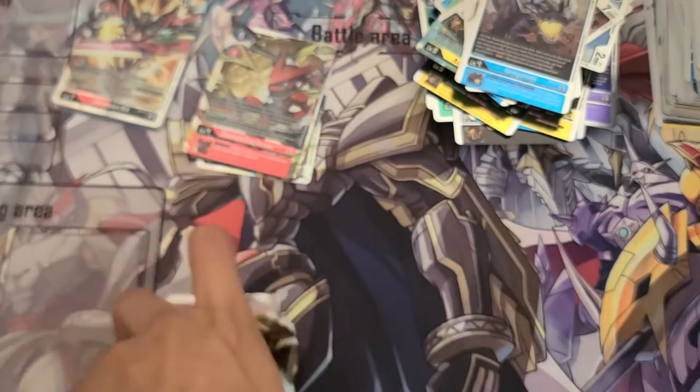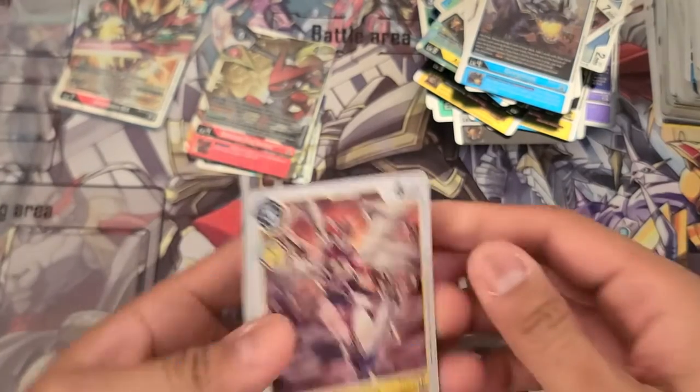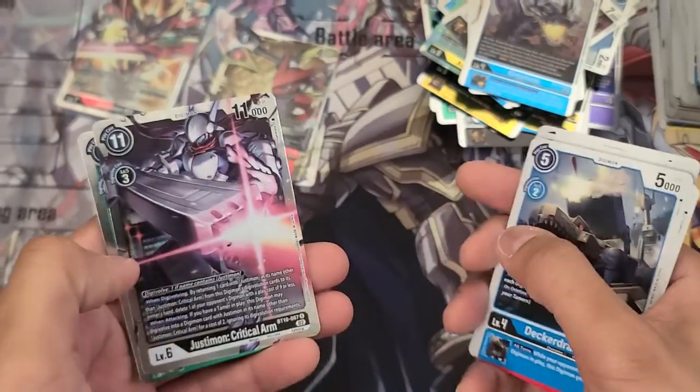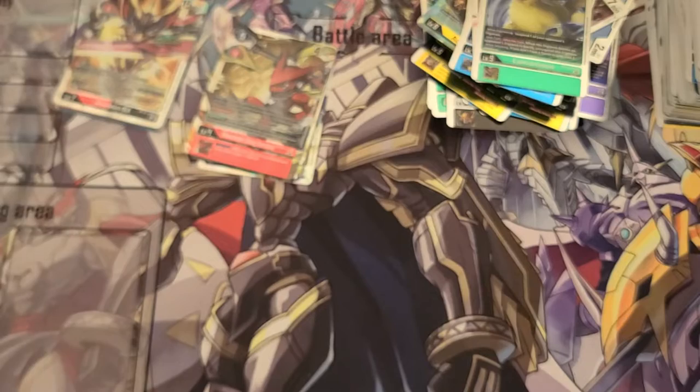Last pack — this might be the super rare, unless the alternate art Kanoweismon takes a super rare spot. And we get Justimon Critical Arm and Lamaramon. So yeah, the alternate art does take a super rare spot.